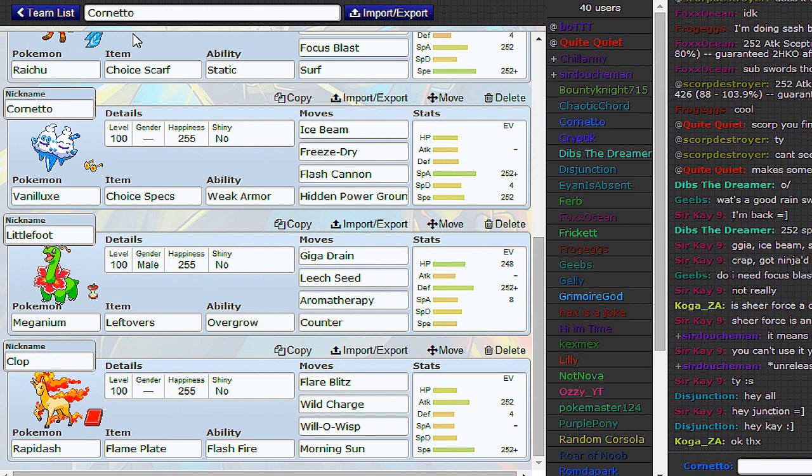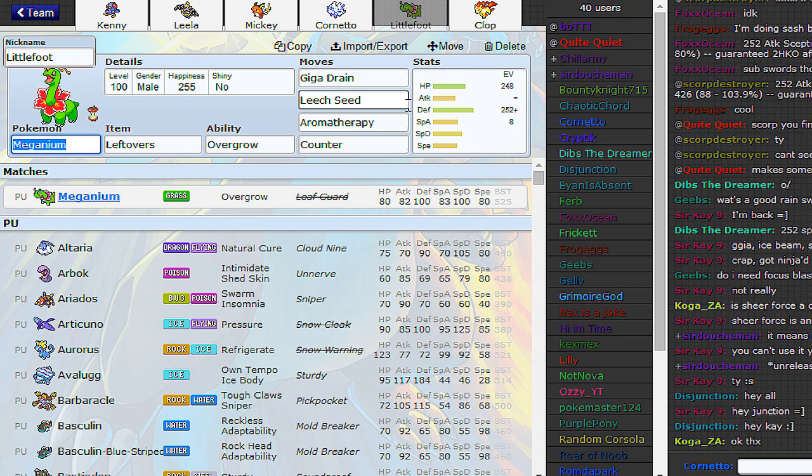And this will hopefully help Kenny from dying a lot of the time. It's just a defensive Meganium — Counter, Aromatherapy, Giga Drain and Leech Seed. You could swap out Leech Seed for EQ if you want, which is maybe a better idea so you're not walled by Grass types — well, so you have something for Fire types, basically. But I like Leech Seed just because it gives you a bit more recovery.